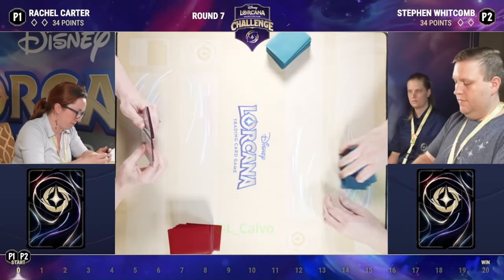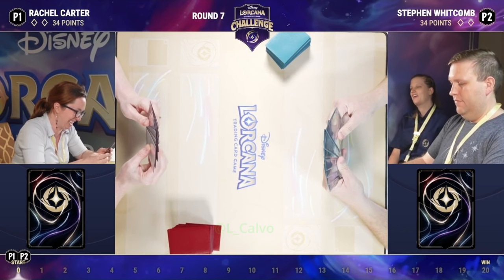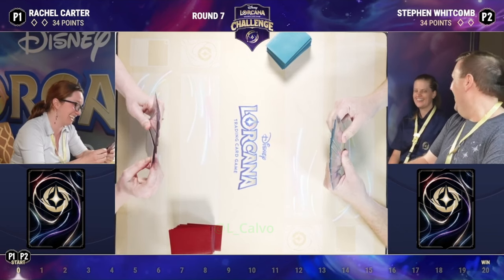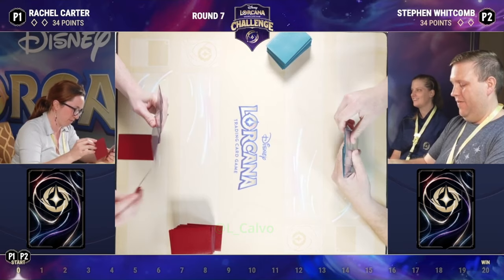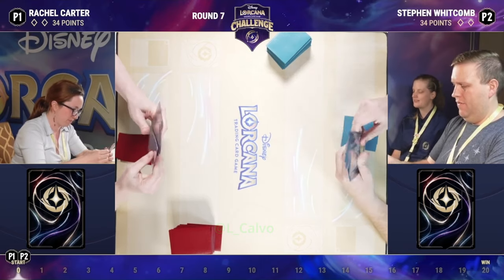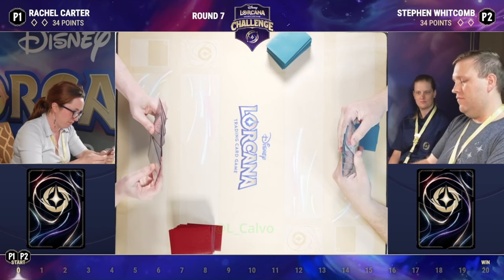So we have Rachel Carter here, and she is playing the Sapphire Steel deck. And then Stephen Whitcomb on the right is playing Amber Steel. Oh, they might be the opposite. I do see a forward sphere, but I think it's the opposite. But it's okay. We're now going to see them.